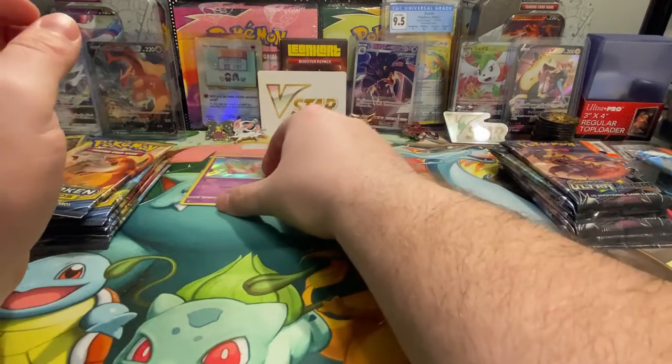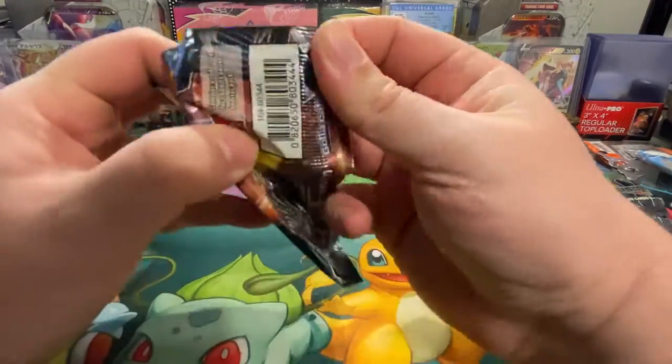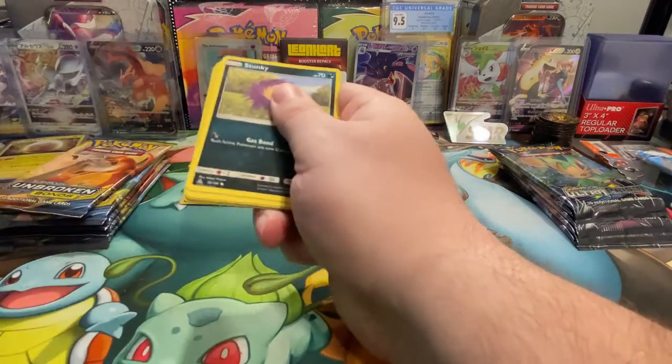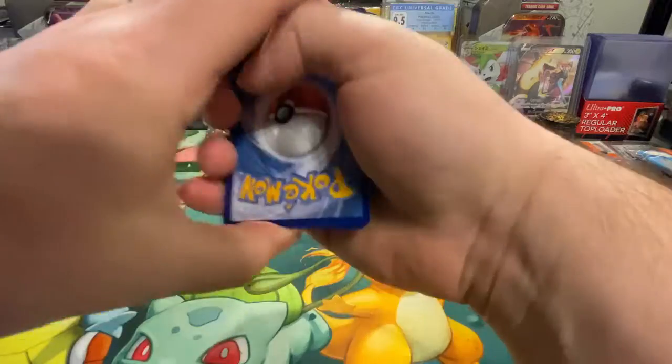So as far as right now, Unbroken Bonds is going to be in the lead, but there's a lot of packs left. Let's do Ultra Prism.